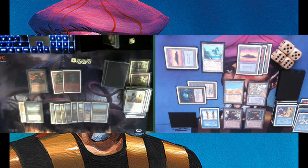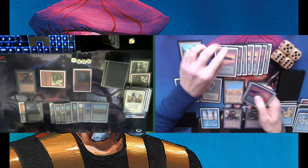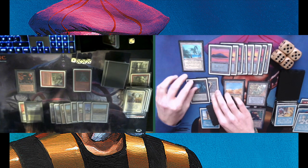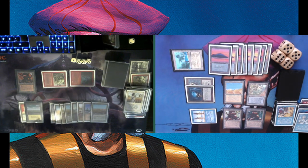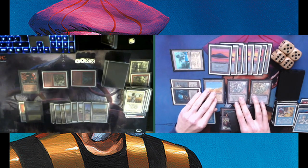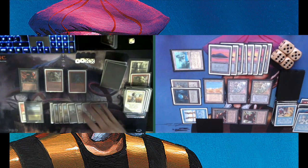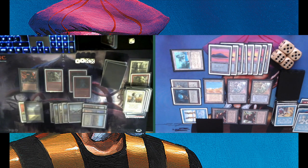Chris is checking his sideboard to see what he boarded in and out. End step I'm tapping that Sedge Troll and he's just passing turn, not doing too much. Tapping another Troll — it's a Mishra's Factory. Swinging in with a 2-2 Mishra's Factory, bumping it up to four, doing some serious damage. Playing a second Maze of Ith. Slowly but surely I'm finding my way through Chris's defenses and dealing some damage.